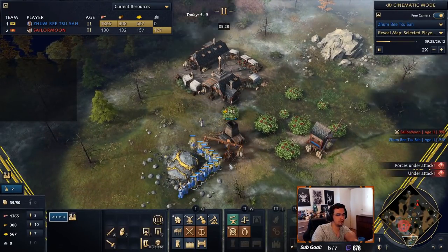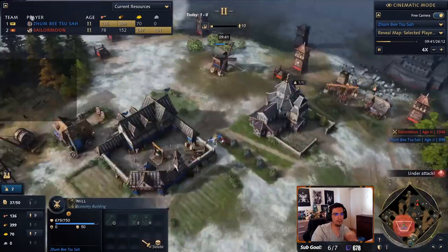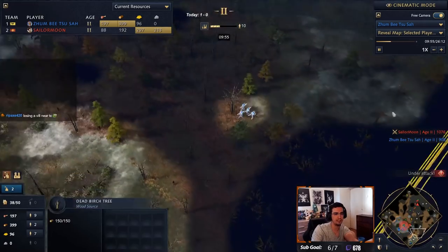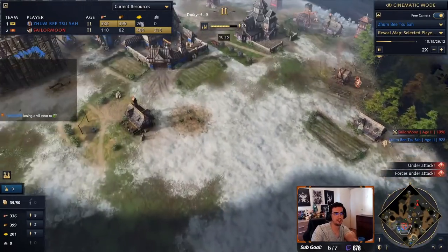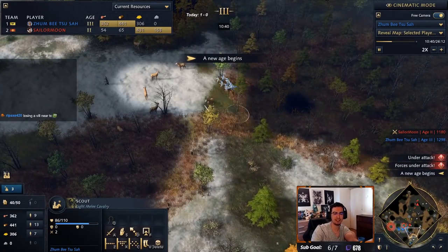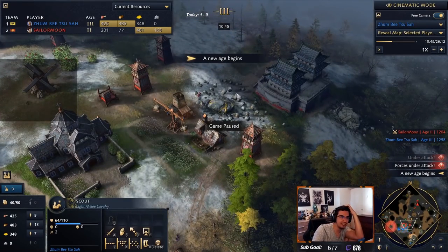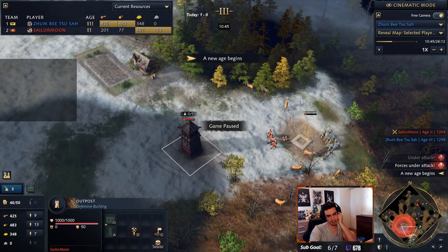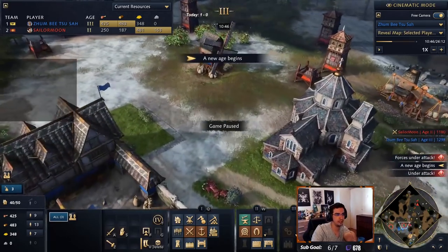I have a bunch of gold and I'm about to tech up to castle. Getting to castle at around 9:30 while under a tower rush - I'd say that's pretty decent timing. I'm sending prelates out, which is HRE-specific, to pick up relics as fast as I can. I should have scouted a bit earlier, but I spotted workers moving and used archers to find them. I managed to pick off two or three workers. Remember: every time you kill a worker, you're killing their economy too.